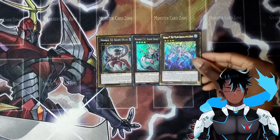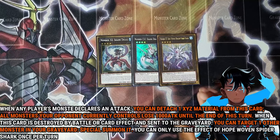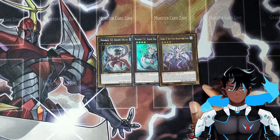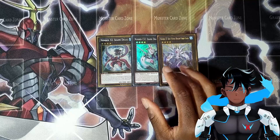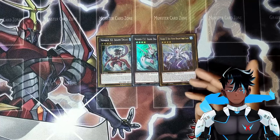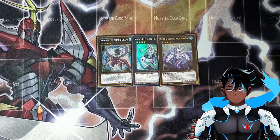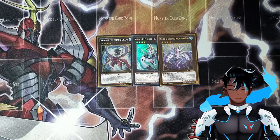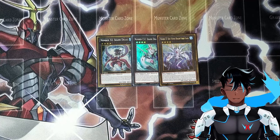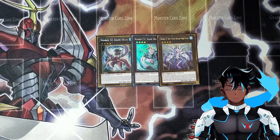Next is Number 37, Hope Woven Dragon Spider Shark. When any player's monster declares an attack, you can detach one Xyz material from this card — all monsters your opponent currently controls lose 1,000 attack until end of turn. When this card is destroyed by battle or card effect and sent to the grave, you can target one other monster in your grave and special summon it, once per turn. The debuff effect is really nice when you're in a spot, and its second effect is great because it floats into any monster in your grave — good for recycling smaller main deck sharks or bringing back Xyz monsters.